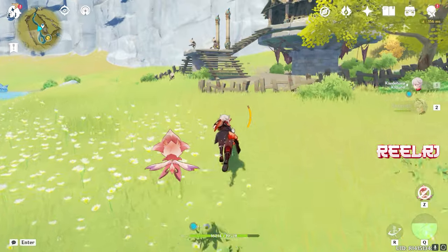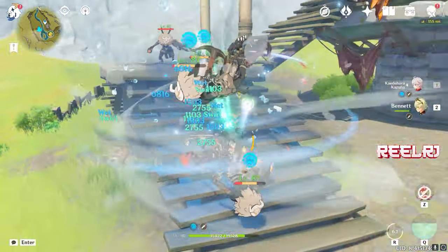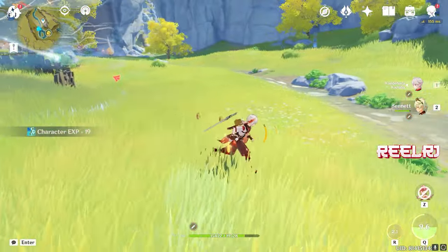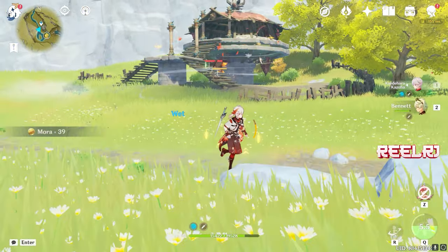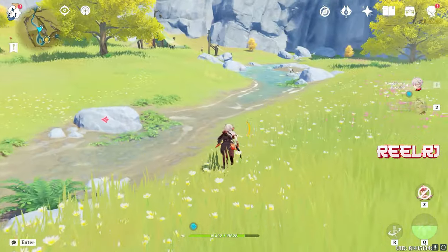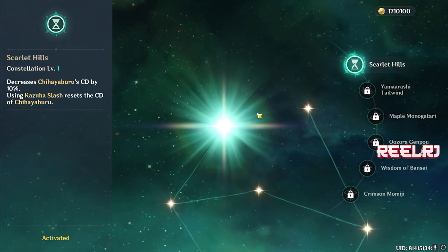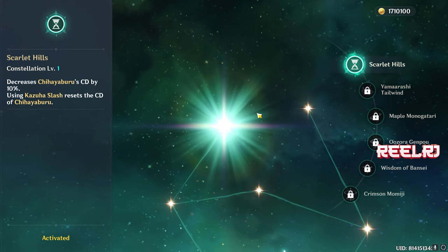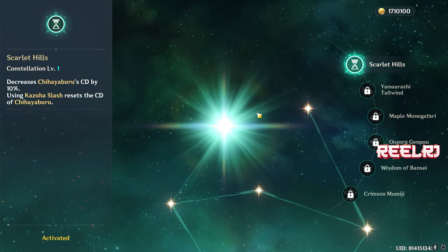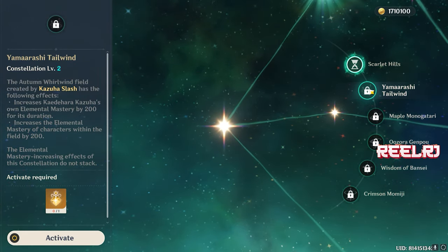When you use the elemental skill, your elemental burst gets ready, you can deploy the elemental burst, then you can again use the elemental skill — that's so cool! You can see I already killed three to four enemies just like that. C1 first of all decreases your elemental skill CD by 10% and when you use Kazuha's elemental burst it resets the CD of elemental skill, so you can reactivate the elemental skill — it's just super insane.